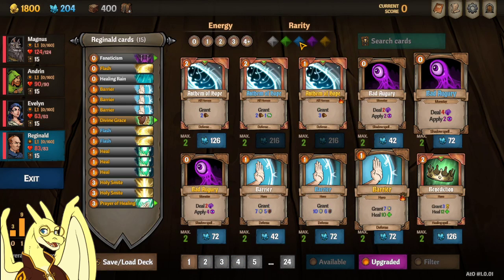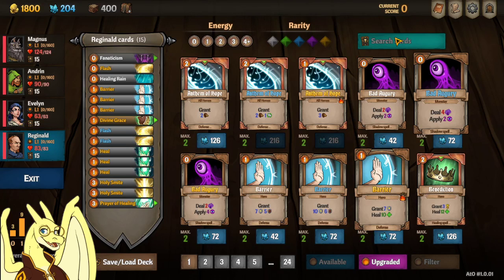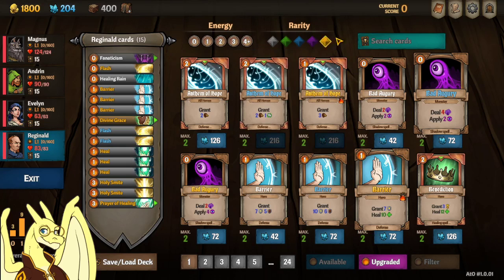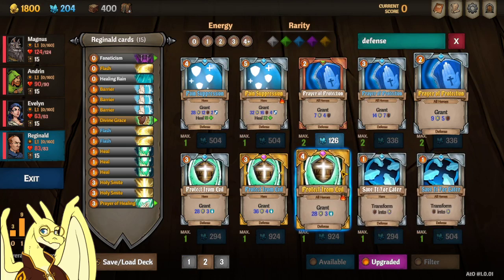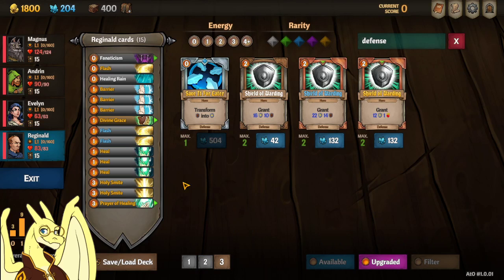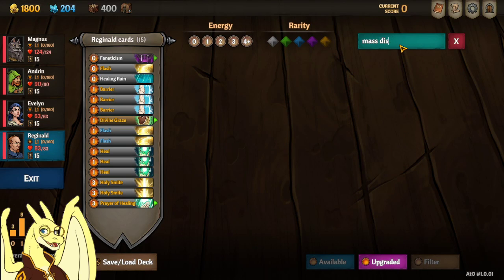If you're playing Otis, you're probably going to want to go for more shielding cards. The best shielding card you can get in the game is Sanctuary, but that's not craftable here. Anthem of Hope is pretty good for Otis as it's a defensive card and triggers one of his level-up things. Fair of Protection is really good for Otis. Protect from Evil is a really really good card, especially when you get the all-heroes version. And then you also have Mass Dispel, which you might have to wait till the second town to craft.